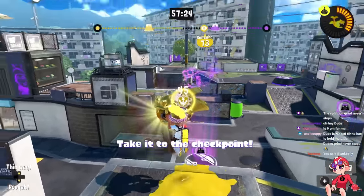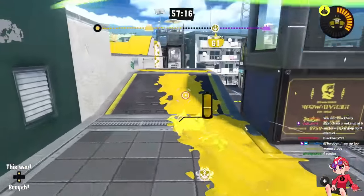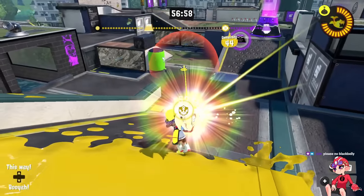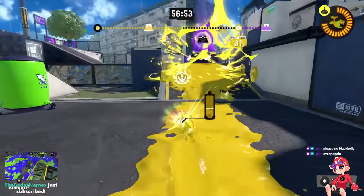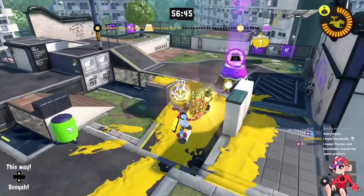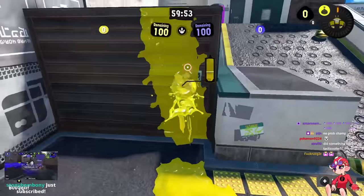Rainmaker has two checkpoints which I really like — this one is easier to get to but also easy to stop if defenders are in position, and this one puts the Rainmaker in a better spot to continue the push but takes a bit longer to get to. The main problems Flounder had with Rainmaker in Splatoon 1 were a really fast push and difficulty moving the Rainmaker out. Since the spawn area has been extended, the Rainmaker path has also been extended, and I think the length it takes to get to the goal is now much more fair.